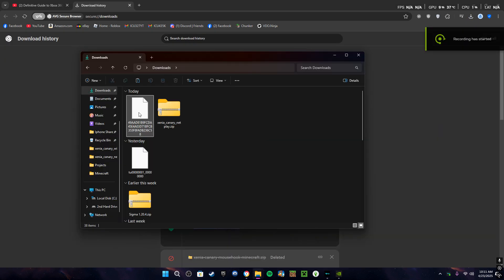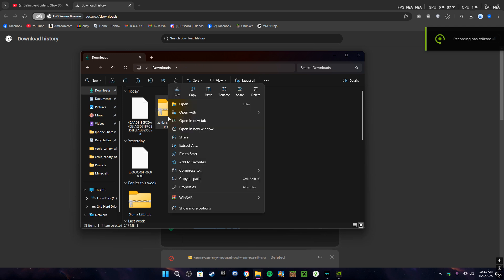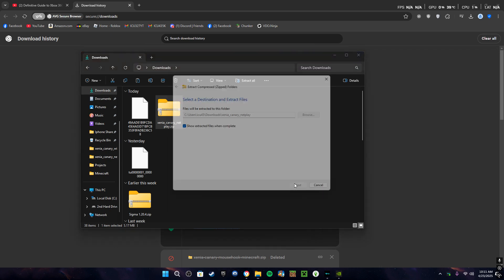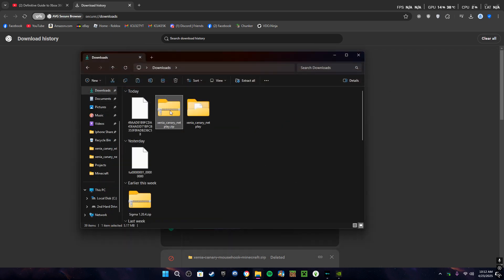Grab the Xenia Canary Netplay, extract all into the same folder. I recommend doing this in a folder where you're not going to forget where it is, and then go ahead and delete the zip file.